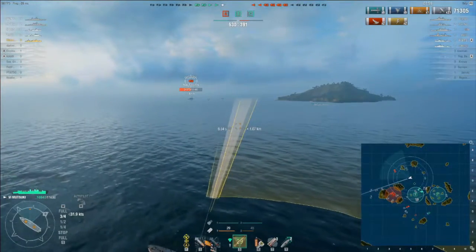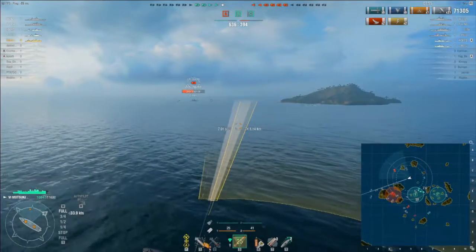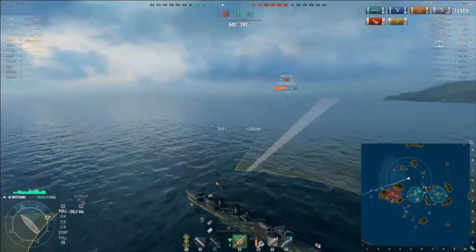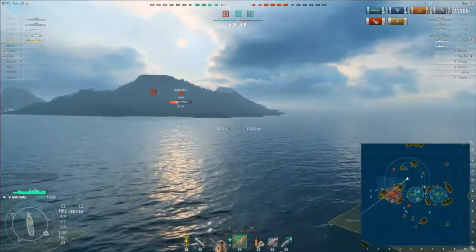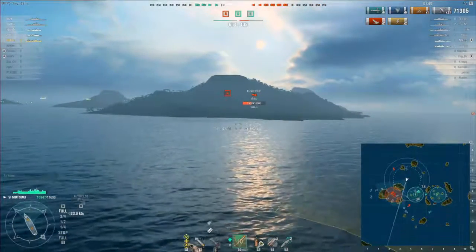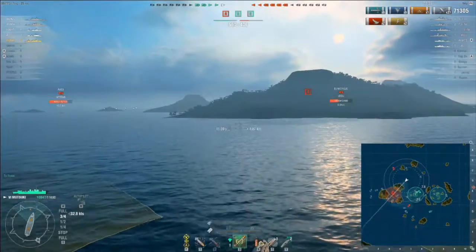Now, looking at point Alpha, there's a Dunkirk in there that's been having a great game — he's sunk two ships that have tried to cap A. He's taken a bit of a beating, but I've got to be conscious of the fact he's there. I do not want eight of those guns on the front of a Dunkirk looking at me. On the other hand, I can't leave him in A either, so I'm going to start steering towards A to get into a position for a shot.